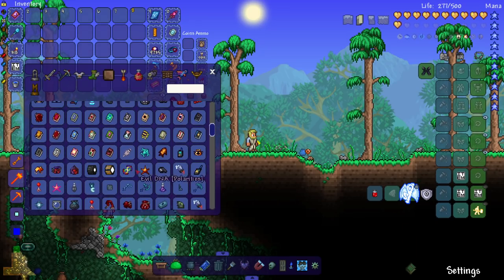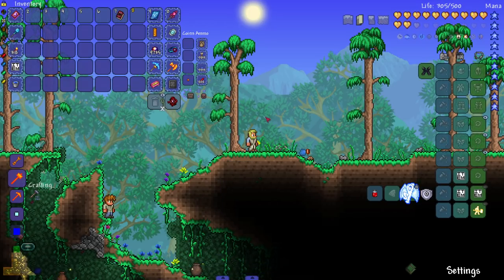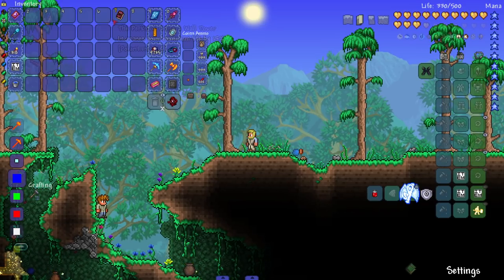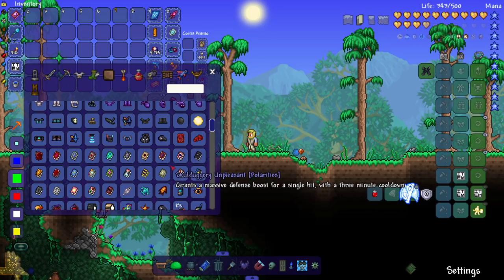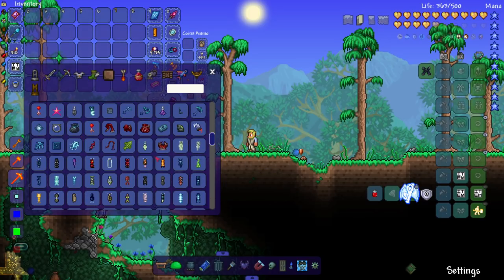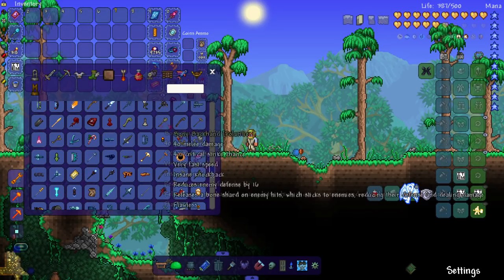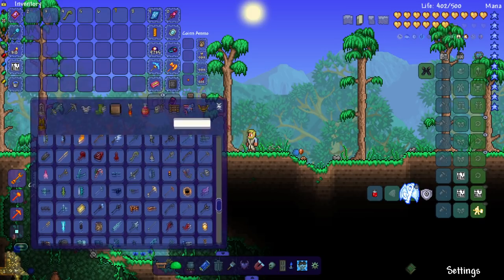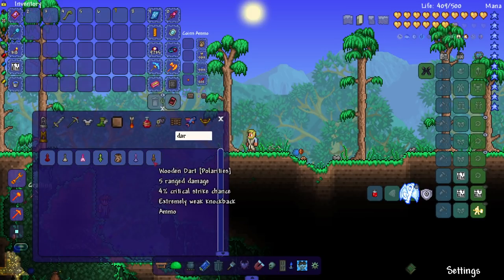Let's check out the weapons. There's a lot of books here — they give you little perks, like 'Perks of Being a Wall.' That's actually really cool. Moving on to the actual weapons: we got the Bone Slinger, and this mod adds in a bunch of darts. They're like clubs that shoot darts — they're ranged weapons.